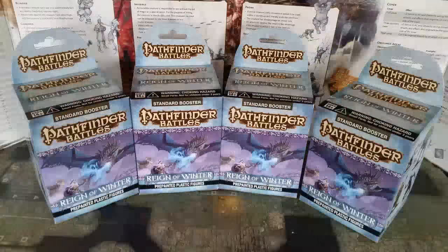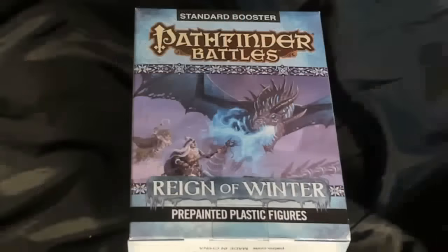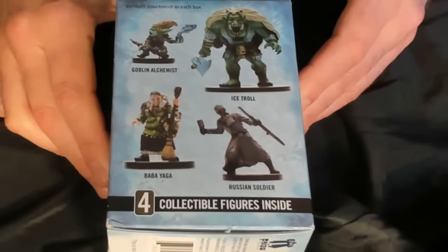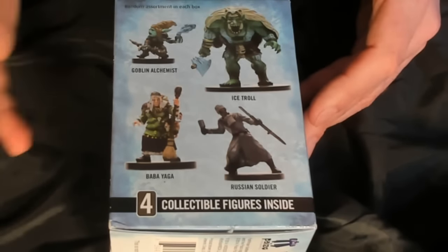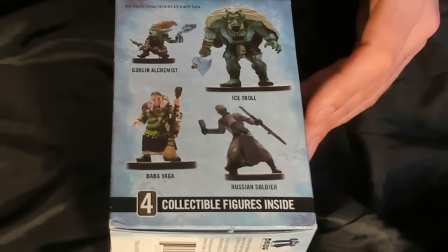What we have is the Reign of Winter — it's been out for ages, but I bought some and I really wanted to see what I would get because there's some good stuff in these miniature boxes. In here apparently there's a Russian soldier — I don't really need a Russian soldier — but Baba Yaga would be cool. There's also a goblin alchemist, which I believe I already have.